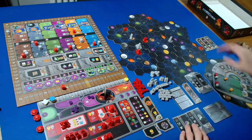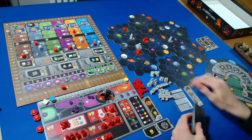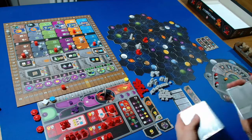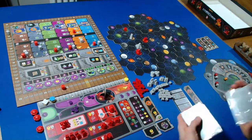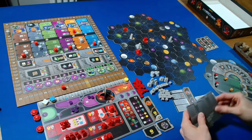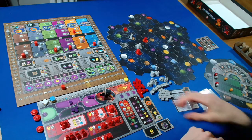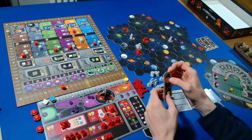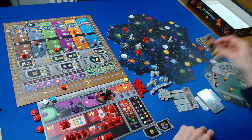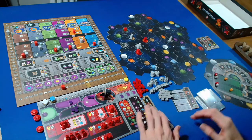We can shuffle the Automa's deck for the next round. Back to us - I think I'll actually have to pass here as there's no way for me to get ore. We'll pass and take this round booster. We clear away the used tiles.